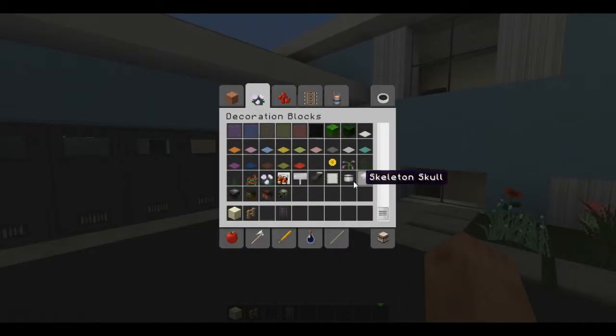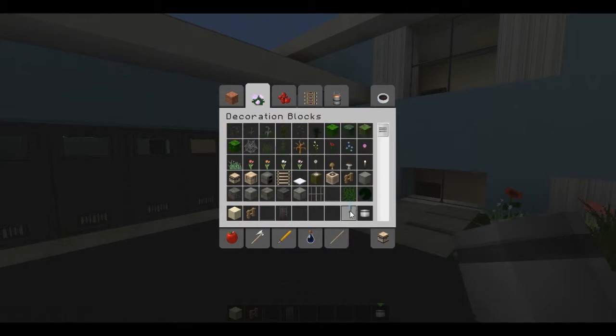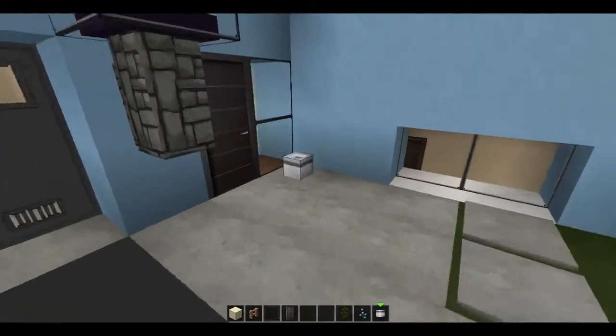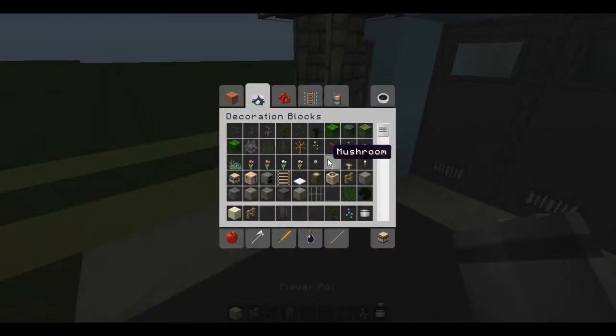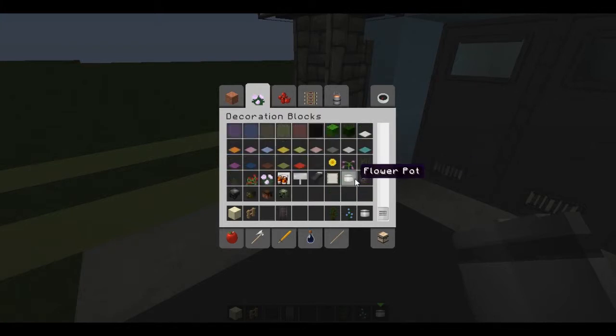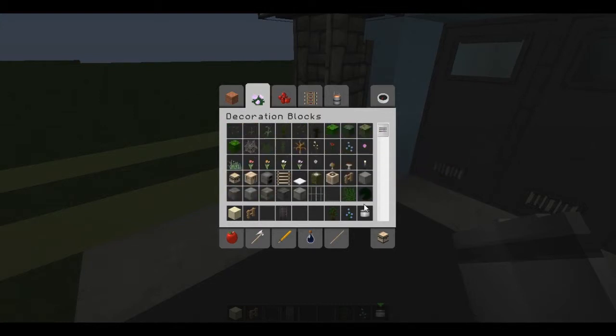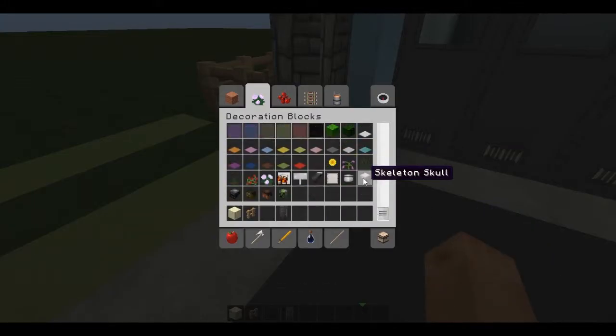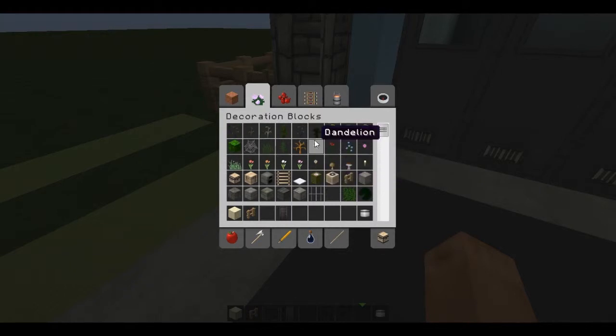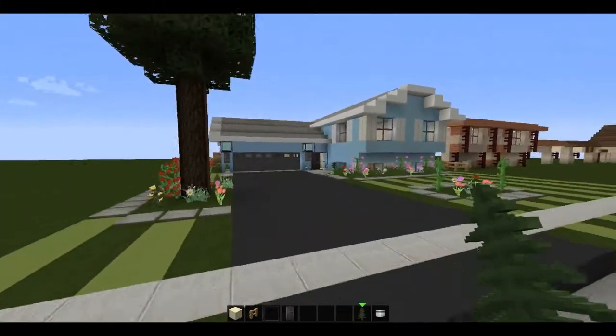Before I do that, let me just go ahead and throw in some potted plants around the front of the house. We're going to use an orchid for one of those, and a jungle sapling for another. We'll put one in front here, another one here — use the orchid, jungle sapling — and then maybe one more pot underneath this lamp. I really wish you could put the big plants into the pots, but oh well. I guess we'll just use a fern — I really like the way that kind of connects with the bottom of the light there. So that's the front of the house, basically.